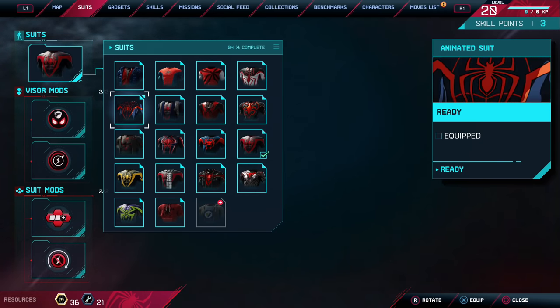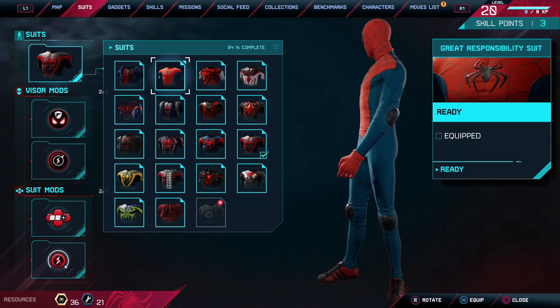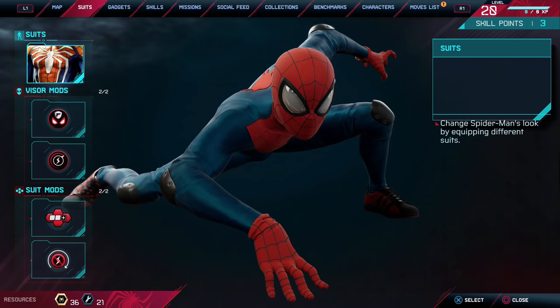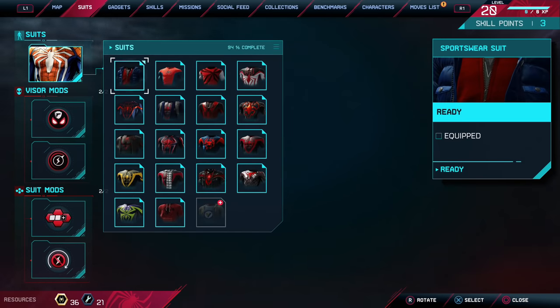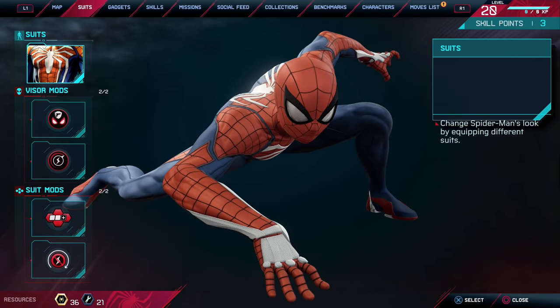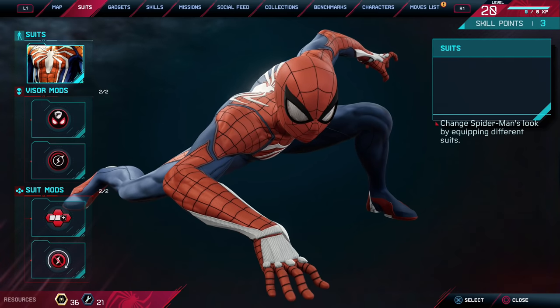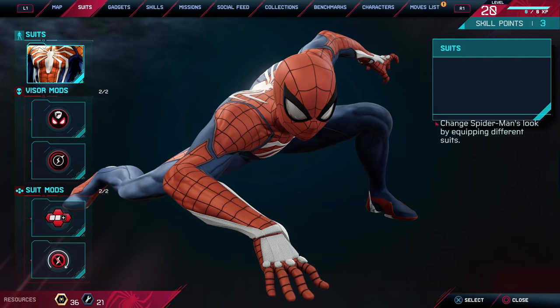Now, what that shows you is that I got the timing incorrectly on that. So we're going to hover over this, hit the button again, and then press X again — and check it out. You can see the advanced suit has now suddenly appeared over here. I'm going to bring it up, and as you can see, I have the advanced suit now equipped within Marvel's Spider-Man Miles Morales.